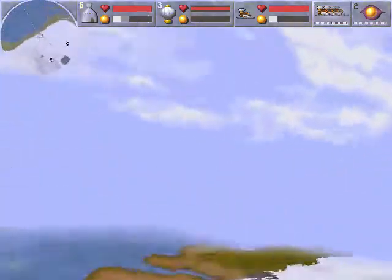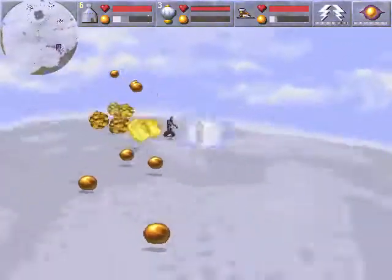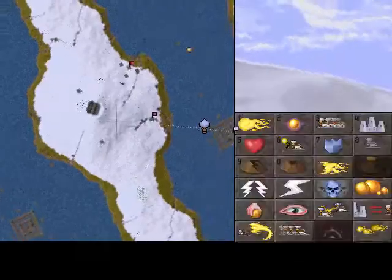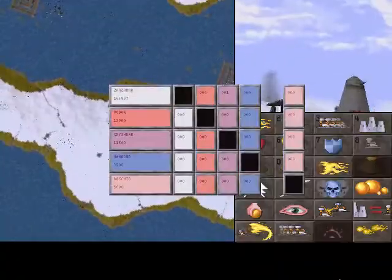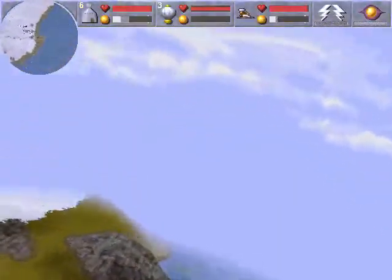Skeletons spawned in — cool, thanks. That would be pretty helpful to deal with the wizards. Since I built my castle out in the middle of the ocean, I'm completely safe from these skeletons. But since the wizards built on land, they're pretty screwed. Yep, they're definitely screwed.